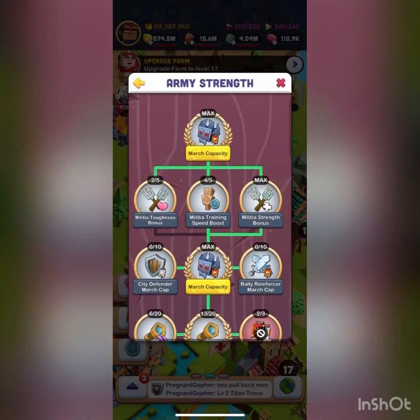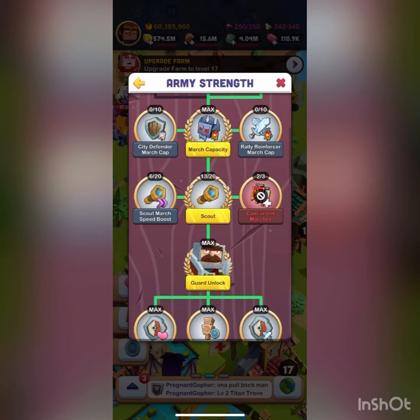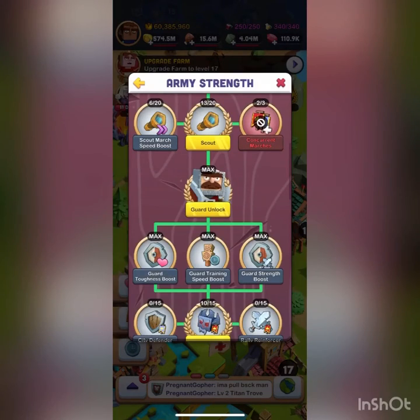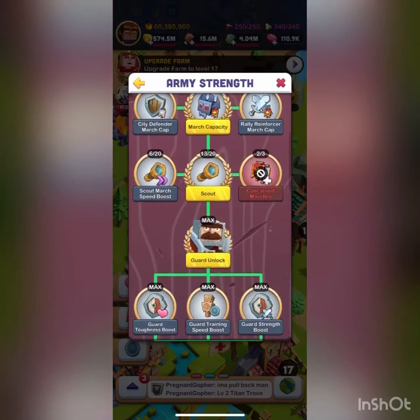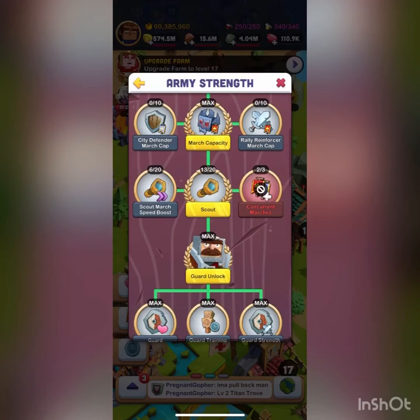In Army Research, this is one of the more self-explanatory trees. Up top is all your militia research, and you've got your scout right here. Scouting lets you see what's in other players' cities — if their scout level is higher than yours, you can't scout them. Eventually everybody will have level 20 scouts so it won't matter too much. Concurrent Marches gives you another march, unlocked at town hall 11. I recommend getting that pretty early so you can get your third march.